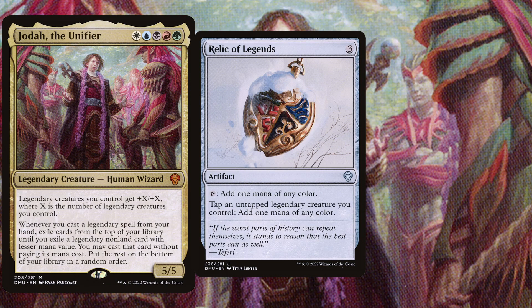You want to win more? We play Relic of Legends, a 3 mana artifact. You can tap it to add 1 mana of any color, and you can tap an untapped legendary creature you control to add 1 mana of any color. This mana rock is extremely powerful, especially in this deck, simply because we play a bunch of legendary creatures — and your opponents won't see it coming when they see you completely tapped out, because even when Relic of Legends is tapped, for as long as you have untapped creatures you still have mana available.